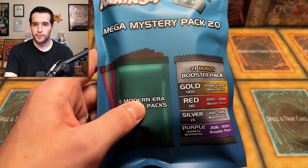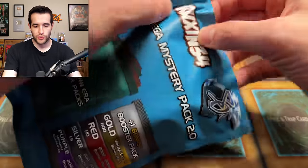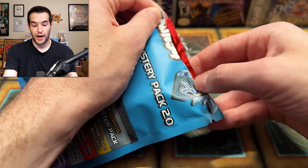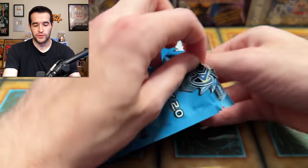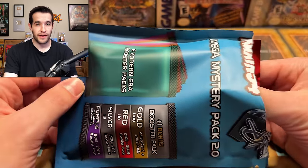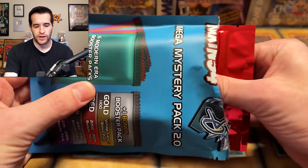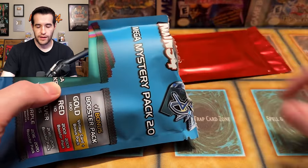The red pack is going to be good, guys — this is the final Mystery Pack. This one is guaranteed to be red; it's normally one in ten, but we're doing this so you guys can see what a red pack will consist of. If you see that pop out, you get excited because that's a 2002 to 2009 era — 5D stuff, Pharaoh's Servant potential, Cybernetic Revolution, stuff like that. And if you see gold, freak out — you might get that Cyber Dragon, though there are other cards as well.